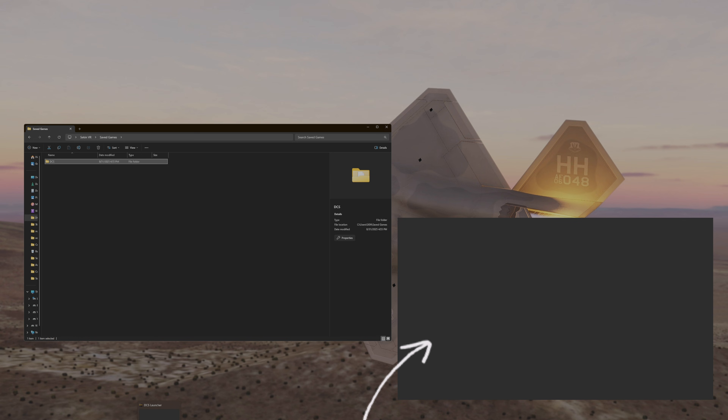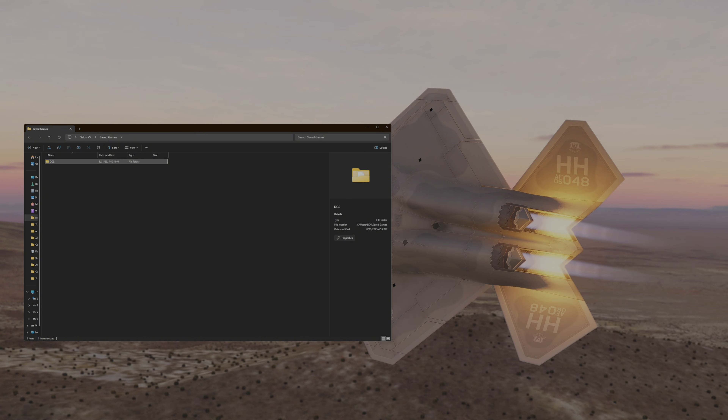First of all, let's go ahead and close the launcher — hit the close button — and we'll head back to that location. Let's go ahead and rename this folder something like 'underscore old' or just 'underscore' if you want to be more specific or name it in a way that's helpful to you. Then we'll go ahead and open our DCS launcher again and give it a second.